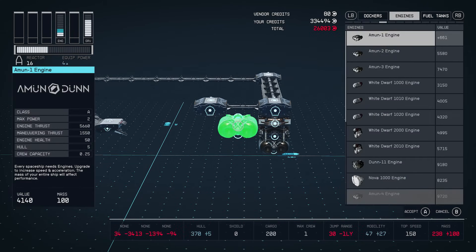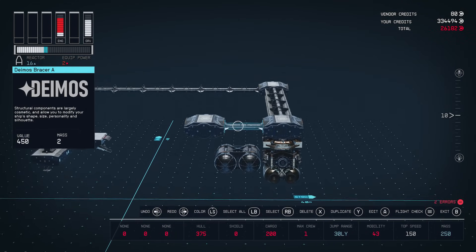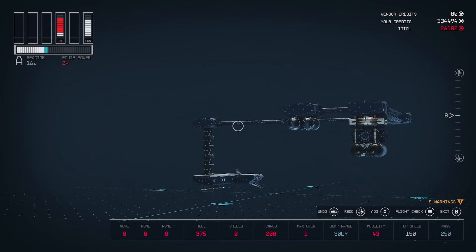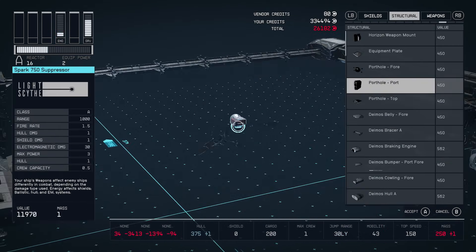Now add a fuel tank — doesn't matter what you use. At this point the ship would technically work; we only have warnings now, not errors. Let's add some weapons and a shield.